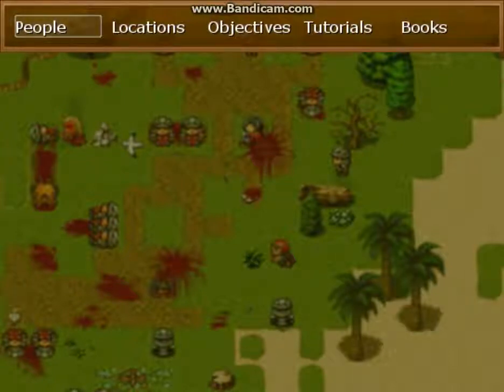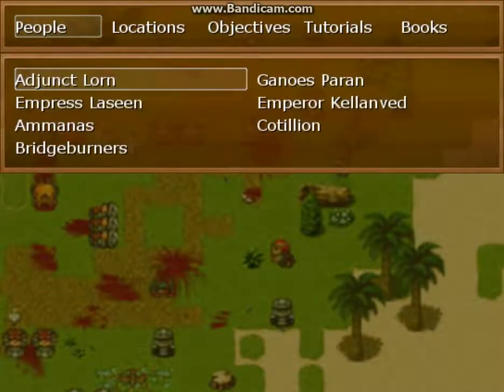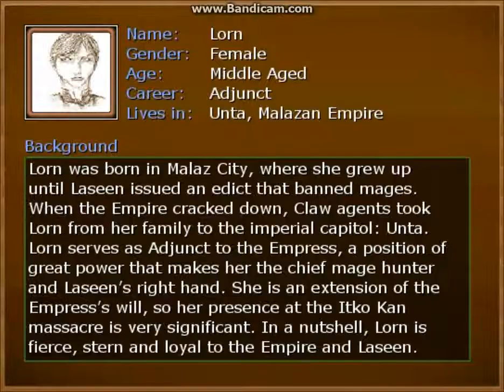There's not a lot in it so far because we're very early in the production of the game, but let me give you a rundown. Here is the people section — these are all the people we've unlocked in the codex so far, and they each have a little summary, a picture, and a bio to go with them. Let's look at Lorne. You can see the picture and just a little background information about her, so that you're not overwhelmed with the huge number of characters. It gives you a basic rundown of who she is.